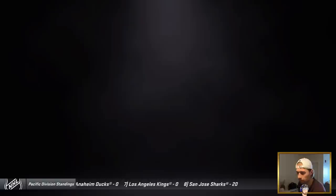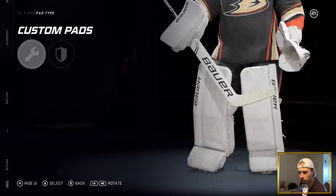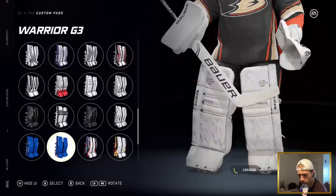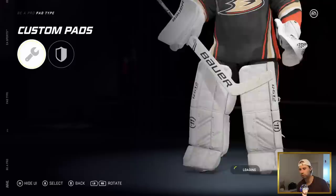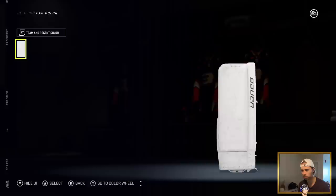One thing we should do is customize our gear - definitely throw some black and orange in there. We'll see with the Bowers; they don't really have too many options. They added the CCM X's on this one. Everything else is pretty much the same as NHL 20. I'll stick with the Ultrasonic and see what we can do about the colors.